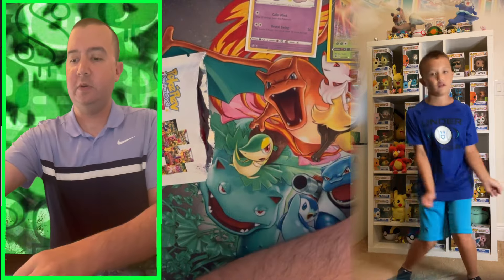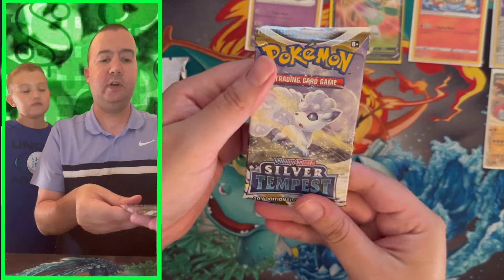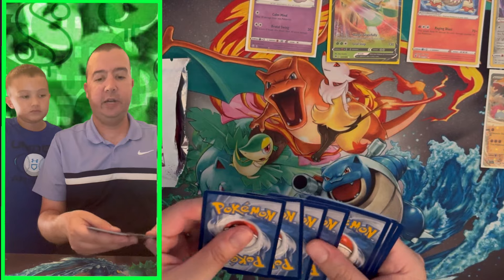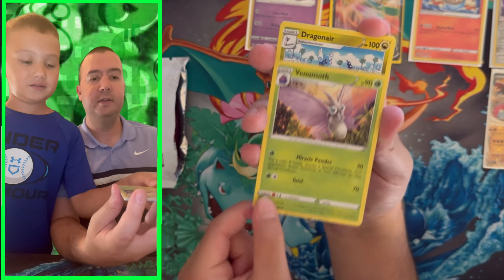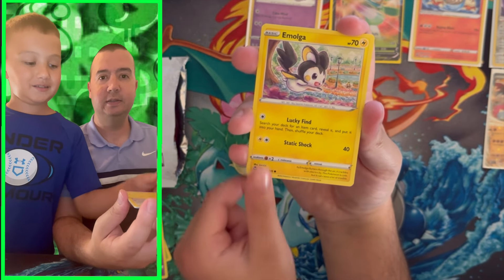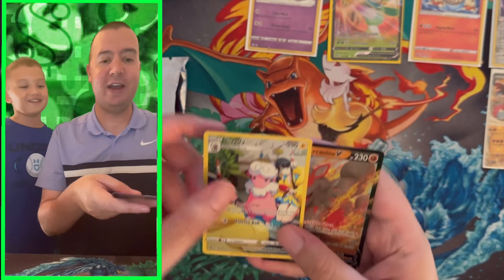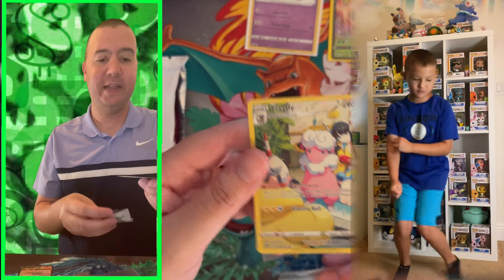We're going to keep the two boxes separate so we can compare them. We got Silver Tempest — another chance to get that Lugia. We pulled a Galarian Moltres from one of those Mystery Power Boxes not too long ago — 175th card out of one of those — so it can be done. We got Venomoth, Dragonair, Durant, Meditite, Emolga, Murkrow, Wailmer, Trainer Gallery Flaffy, and Hisuian Arcanine V! Do a perfect pull dance! Trainer Gallery Flaffy — that's one we haven't pulled yet.